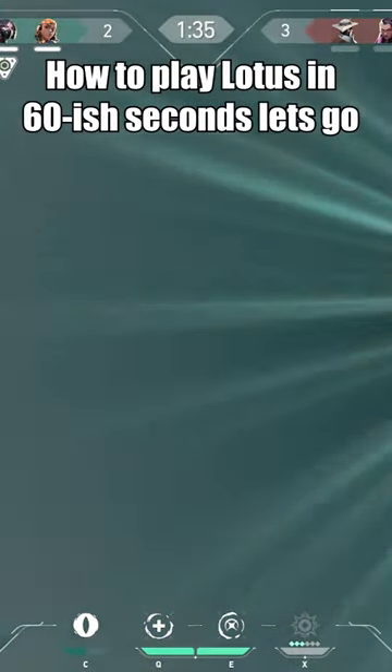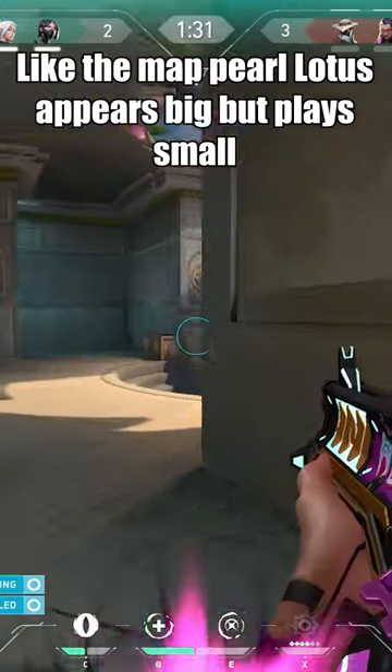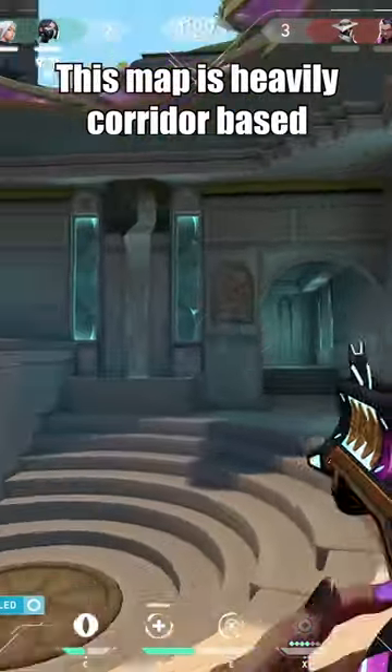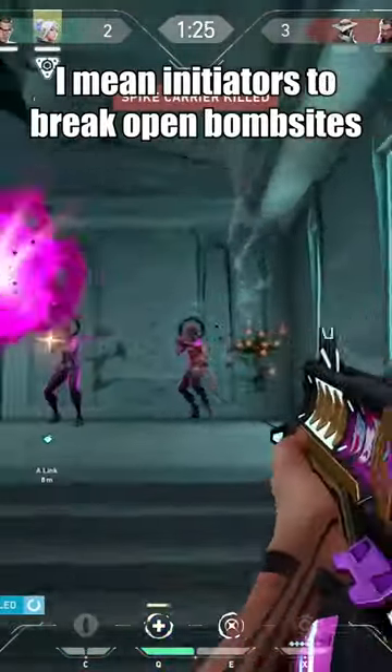How to play the new map Lotus in 60-ish seconds, let's go. Like the map Pearl, Lotus appears big but plays small. This map is heavily corridor-based, so definitely make sure to bring along initiators to break open bombsites.